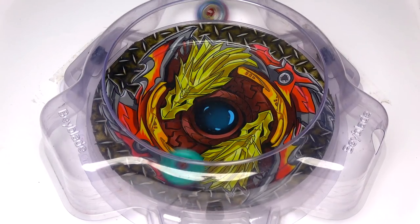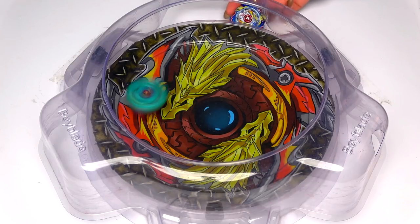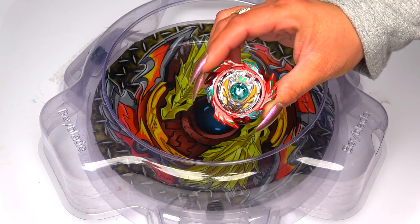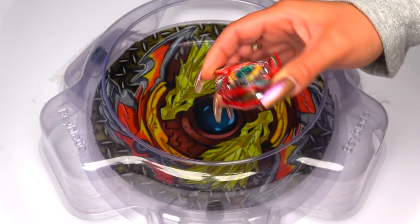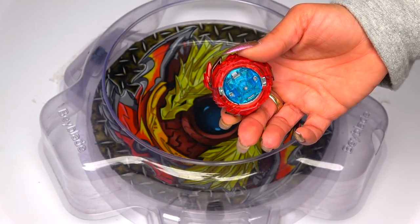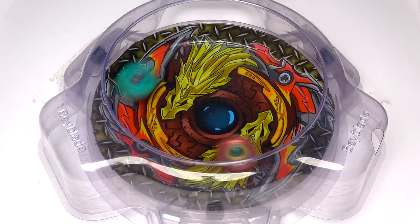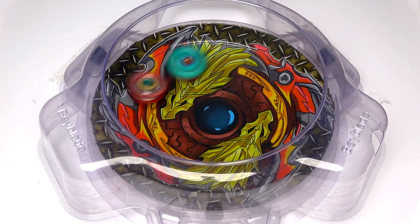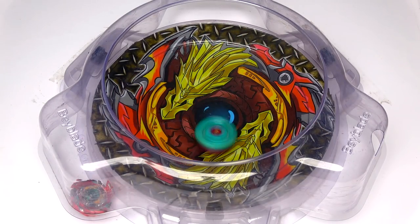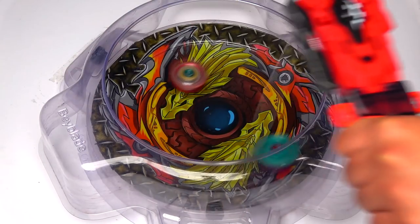Beaker Culkin way too strong! Now we have the red God Valkyrie, which has the same stock combo. Beaker Culkin — big hits, big hits! Come on, yes!